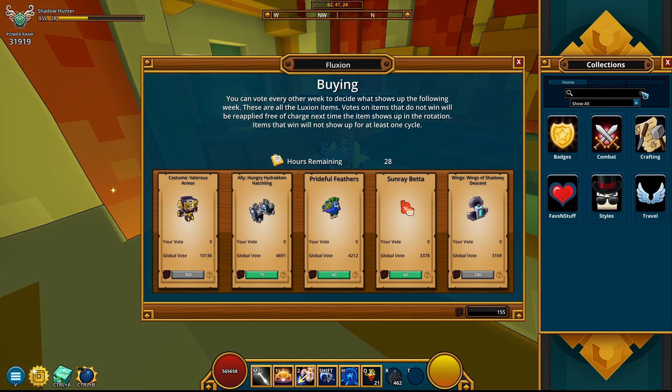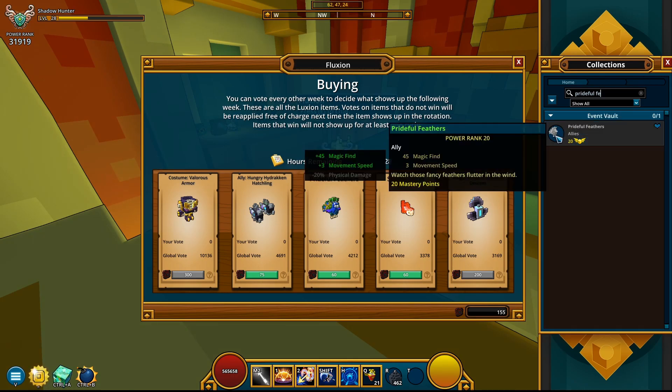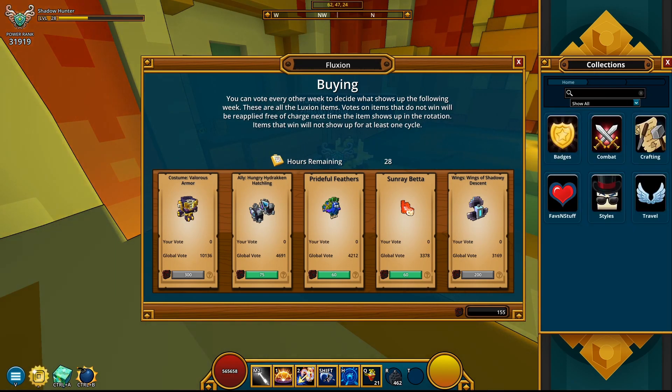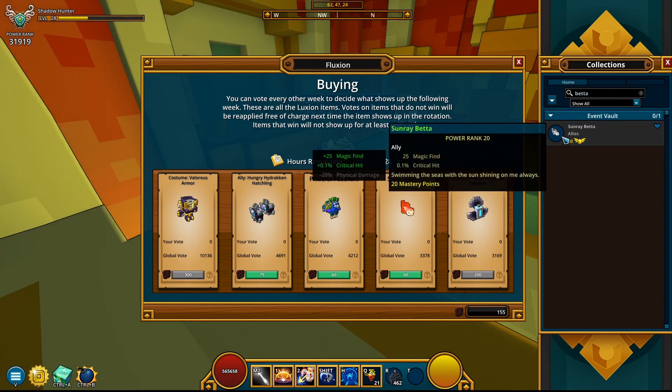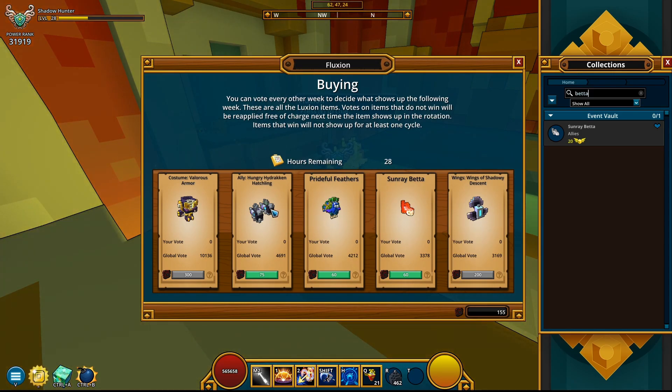Next we have Prideful Feathers — a little bit better: 20 mastery points for only 60 coins. Better since I don't have it, so I'm gonna definitely get these two. Finally, Sunray Beta: another 20 mastery points for 60 coins, so these are probably the best. And I may as well snatch the Hydrocan since I have the occasion. So this is what I'm gonna be purchasing — that's 50 mastery points total!